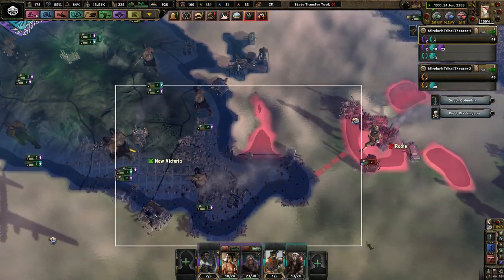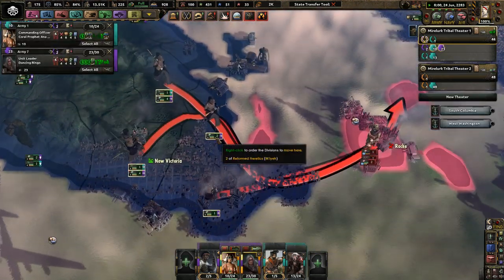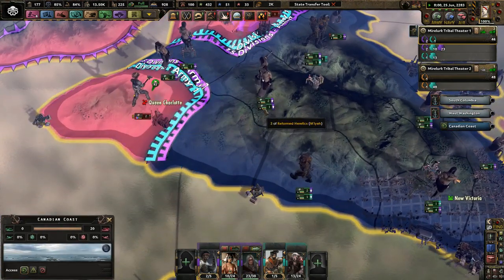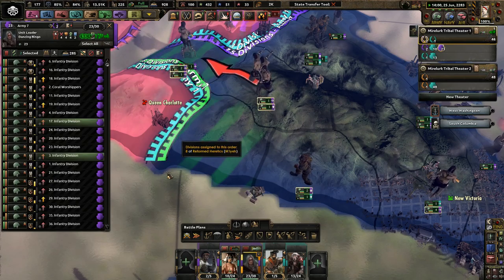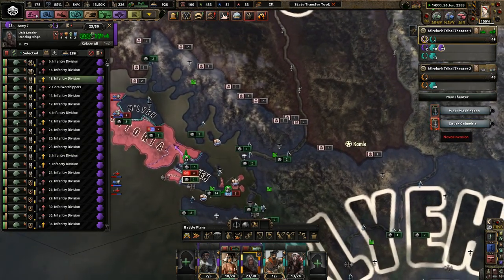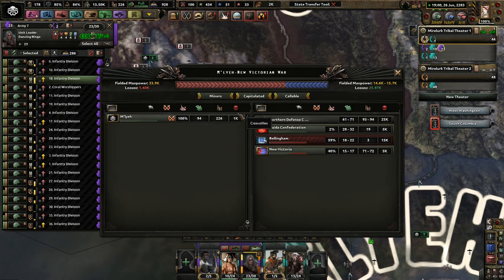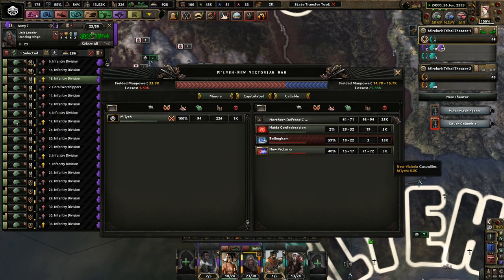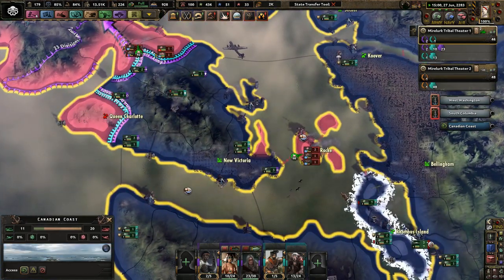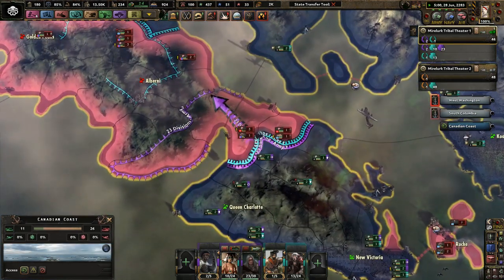Don't abandon Roche — kill them off. You guys come that way. Kill them off here in Queen Charlotte. They're dead. Losses: 1,000 — 1,500, 1,600 versus 25,000. Looking mighty bueno, my friends. Mighty, mighty bueno. Keep moving up. Myra Lux, you just kind of hang out — you're good at defending a little bit, not the best, but good enough.